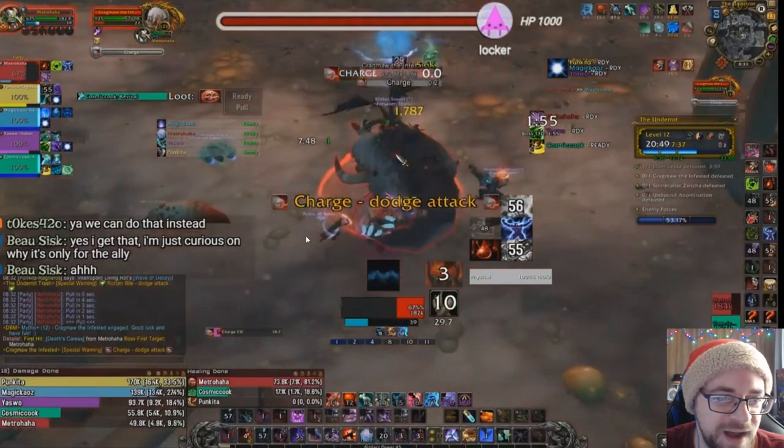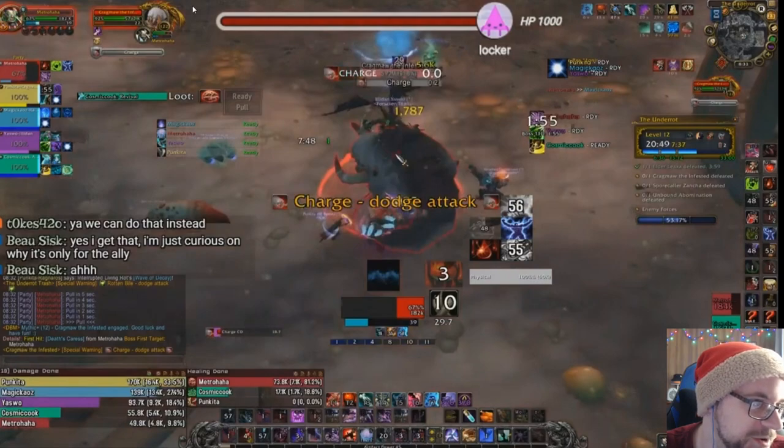Everybody should be over here so he charges very little. He does not go far — if he's going to go from here all the way over there, that's a ton of DPS lost. You cannot afford that on Tyrannical. Again, the Mage is out doing nothing, doing 13k DPS.